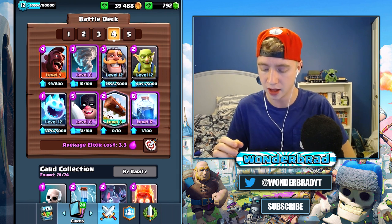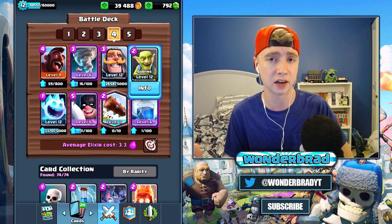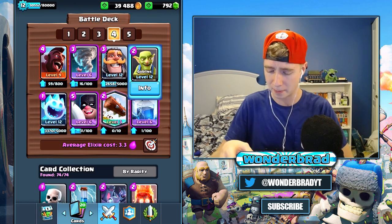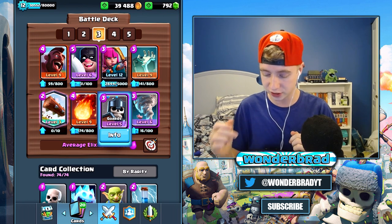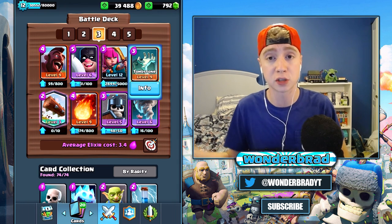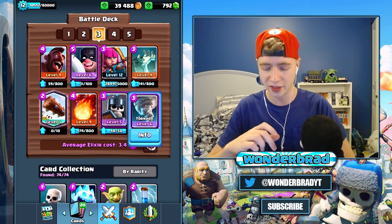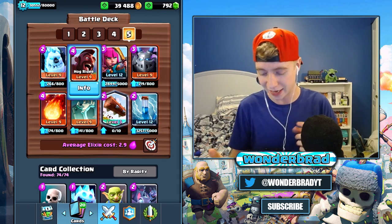Deck number two is the hog tornado executioner and knight deck, which has been solid in the meta for a while. Surgical Goblin made it popular at a tournament. It uses goblins instead of skeletons, and you could swap in a tombstone for better battle ram defense. Deck number three, from Clash with Ash's channel, runs guards and tombstone — guards stop the bandit, tombstone stops the battle ram, fireball and Log handle three musketeers, and executioner-tornado tops off the combos.